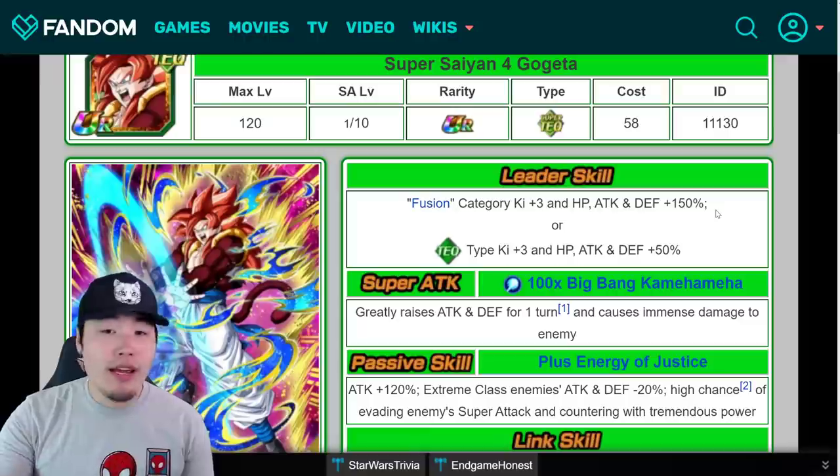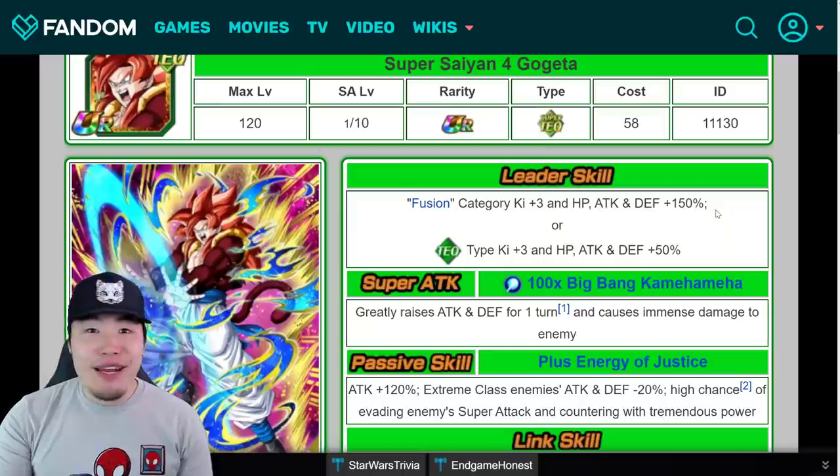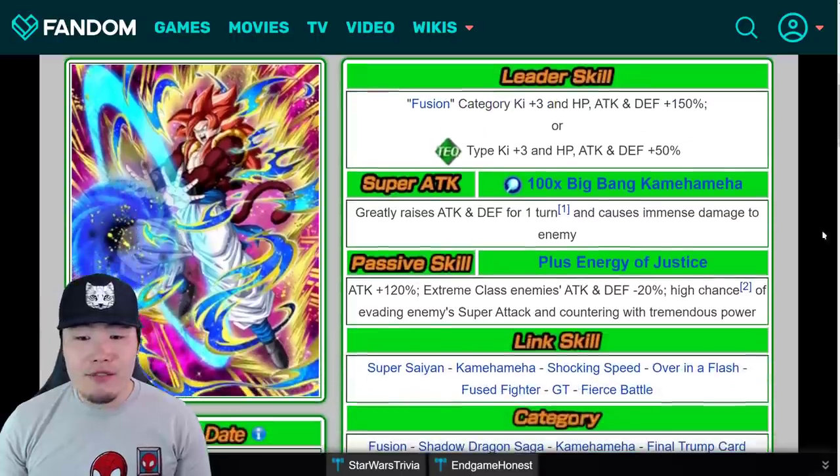Shadow Dragons is one of my favorite categories in the game. I love to run it, I just never get a chance because you can never find Omega Shenron friends — it's actually really annoying. So yeah, that's the leader skill prediction.